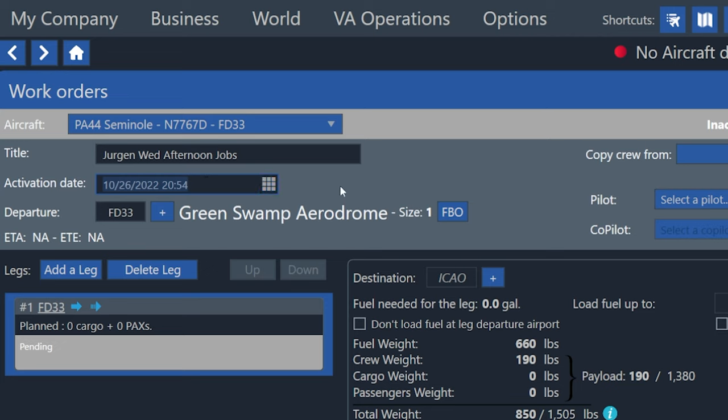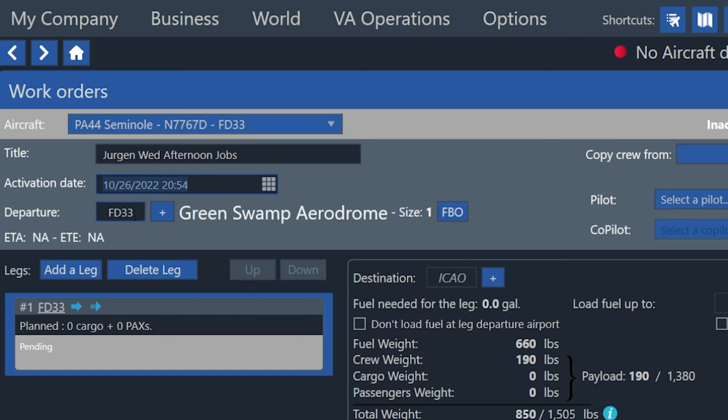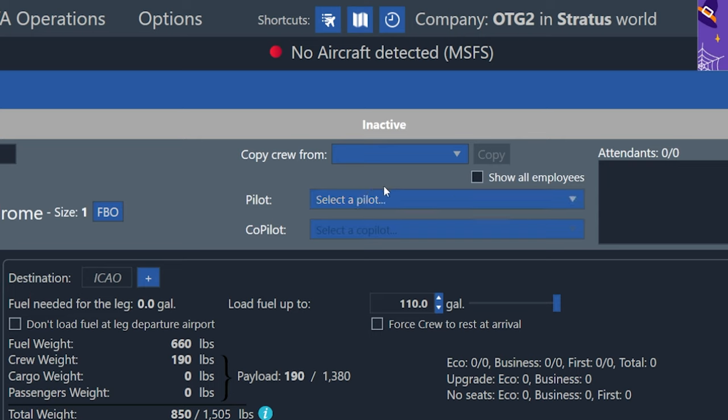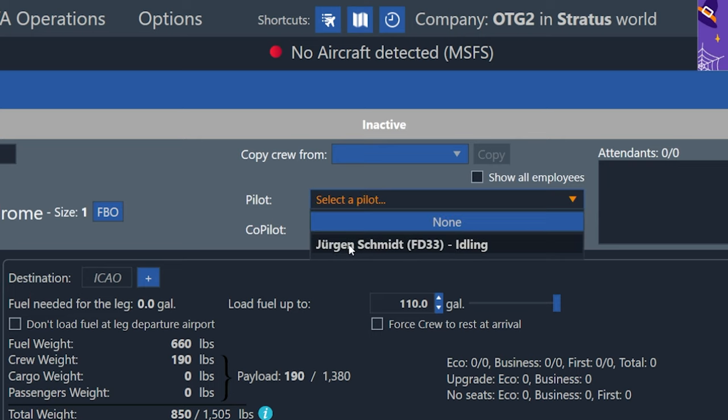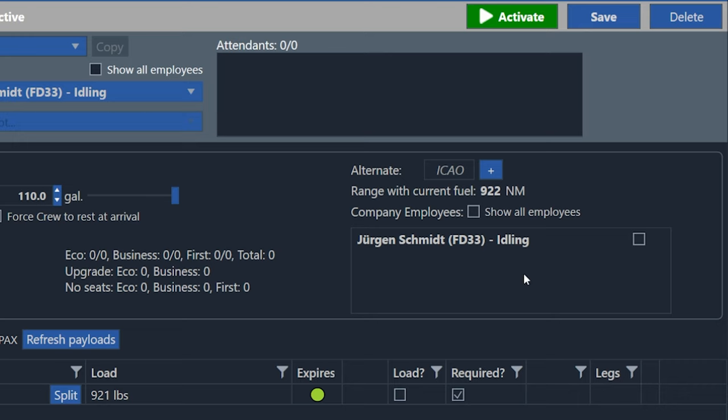Up here it's automatically put in the departure airport — the one where the plane is located. In the middle, we can choose our crew. Since all we need is a pilot for this one, I'll select Juergen, and he's at that airport right now. We've chosen the plane, when to fly, from where, and which pilot. If you have a larger plane, you may need to select a co-pilot and or flight attendants. Something that could be confusing is the list of employees on the right — that section is only if you want to take the employees as a passenger, not to have them actually flying.